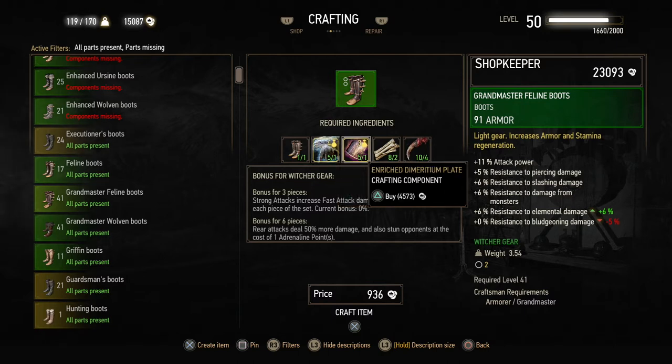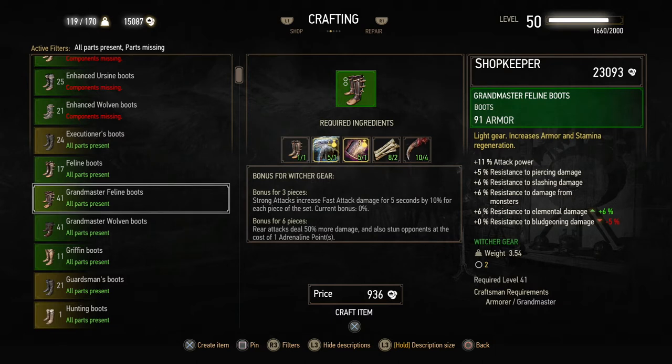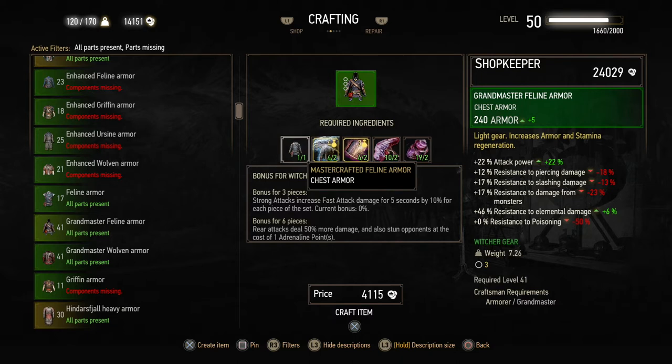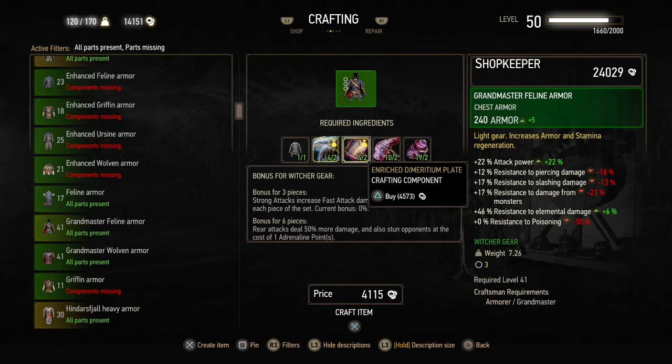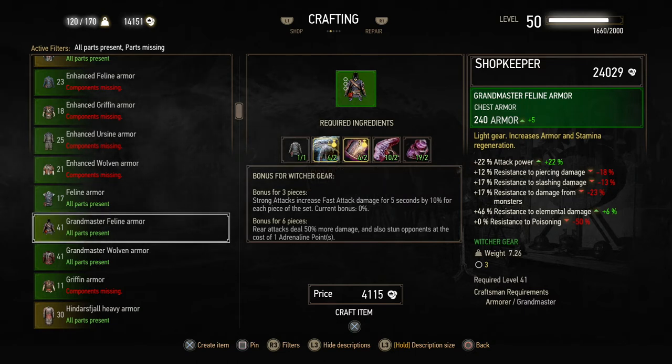Mastercrafted Feline boots: one Infused Slyzard hide, which is actually a Cured Dragonite Leather with an Infused Crystal, and then we have Enriched Dimeritium Plate — which you actually can't boost from a standard Dimeritium Plate, which is actually stupid. Maybe there's a crafting recipe for that in his inventory. Enriched Dimeritium Plate, two Monster Bones and four Monster Claws — not that bad, aside of course from the Infused and Enriched stuff. And of course the Mastercrafted Gear, if you haven't got that already. Grandmaster Feline boots — here we go. Grandmaster Feline Armor: two Infused Slyzard hides, two Enriched Dimeritium plates — very, very expensive, as you can see right over there, 4,573 for one. Two Monster livers and two Monster hearts — basic monster ingredients, not that bad. Grandmaster Feline Armor.